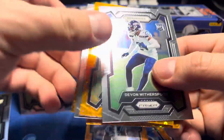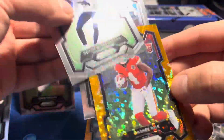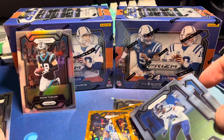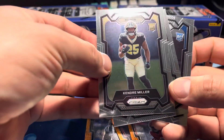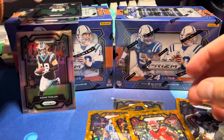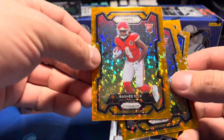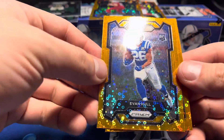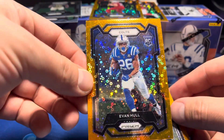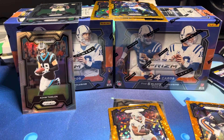That is your Prism blaster review — three minutes long, nothing too crazy out of these blasters. I only opened this because it was damaged and I probably will never open this set again. We got a couple rookies — Miller, Witherspoon, LaPorta, which I think LaPorta is pretty good. Rasheed Rice — I don't know if he actually plays. Clayton Tune won't play this year maybe, and then Evan Hall. Those are your rookies, guys. Thank you for watching — quick little video, Prism 23 blaster.